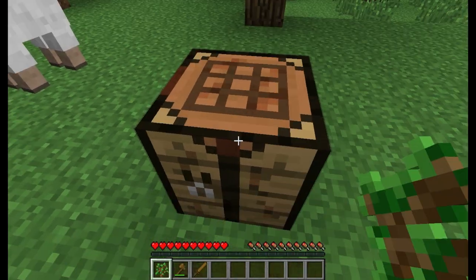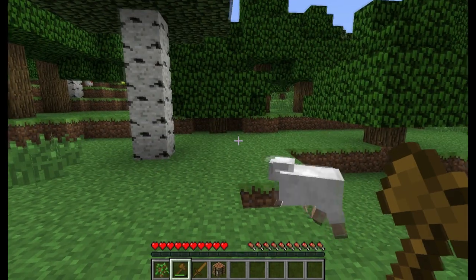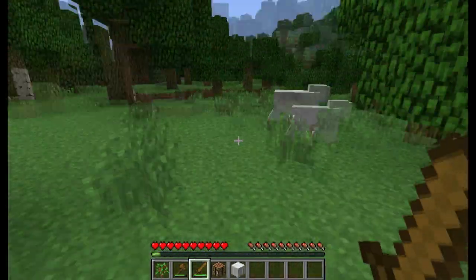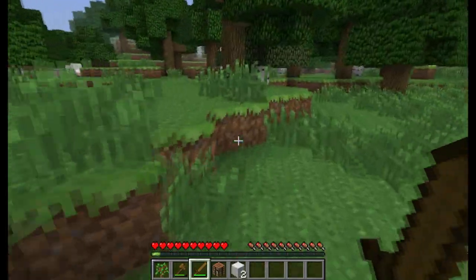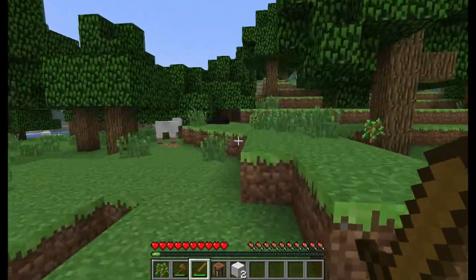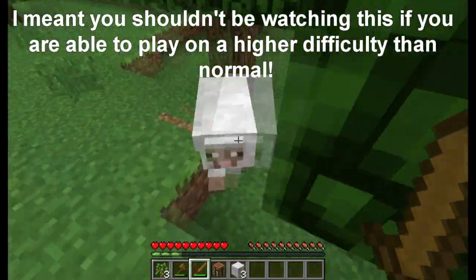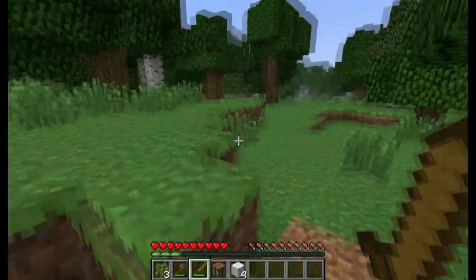If you happen to run into some sheep, go ahead and kill them and take the wool. Try to get at least three wool for the end of your first night. It only takes two swings to knock these out on easy mode. If you're playing on anything higher than that, just be aware. That's three wool — try and knock this one out since he's right next to me.